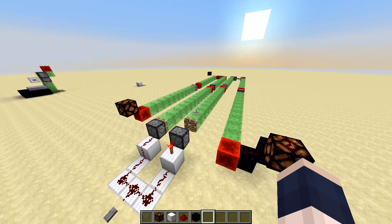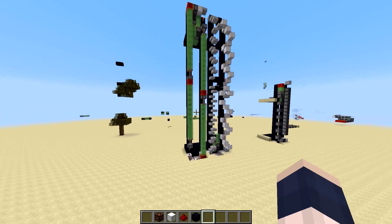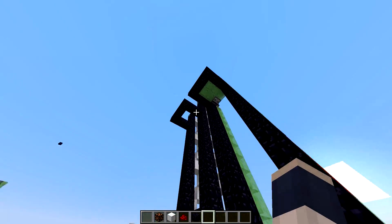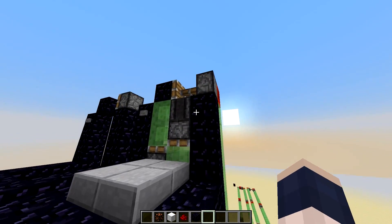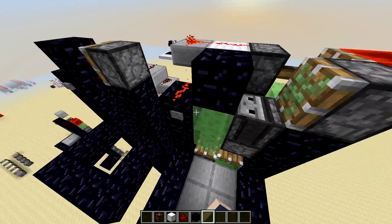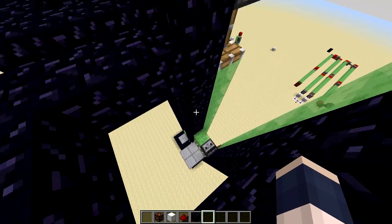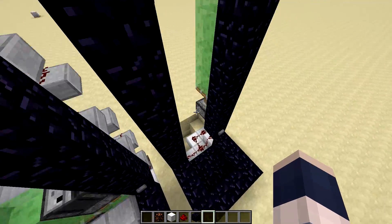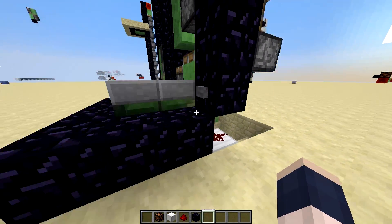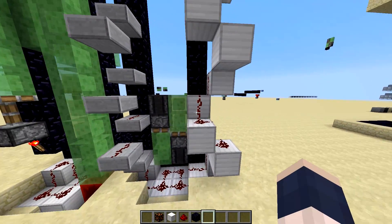That's how that works. It's obviously more complex than that, but that's a simple version of how it works, and I'm using that to do this here. The way the actual elevator gets started is you just need to update the observer up here in the flying machine. You can see up here that happens when this retracts, and down here when you click the button, this redstone updates, which updates that and makes it go back up. Same thing over here.